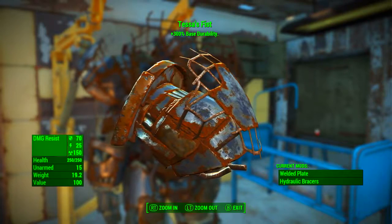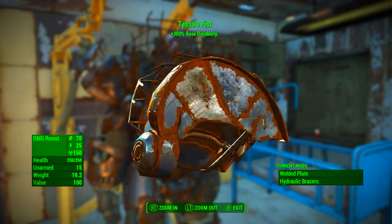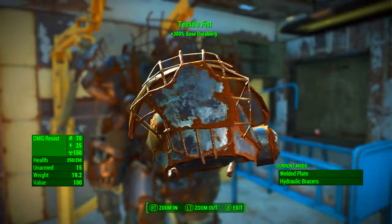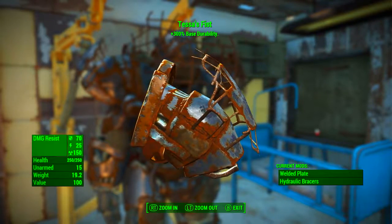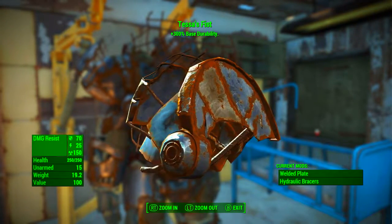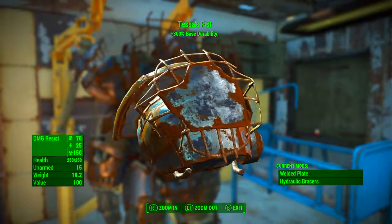That unique legendary effect of plus 300 base durability is actually a little bit of a trick. Tessa's Fist is a unique piece of Raider power armor, meaning its normal durability is 50, but you can upgrade it to give it a base durability of 100. The legendary effect then adds 300% of the original 50, so we get 100 plus 3 times 50, winding up with a durability of 250. A little weird, but it needed explaining.